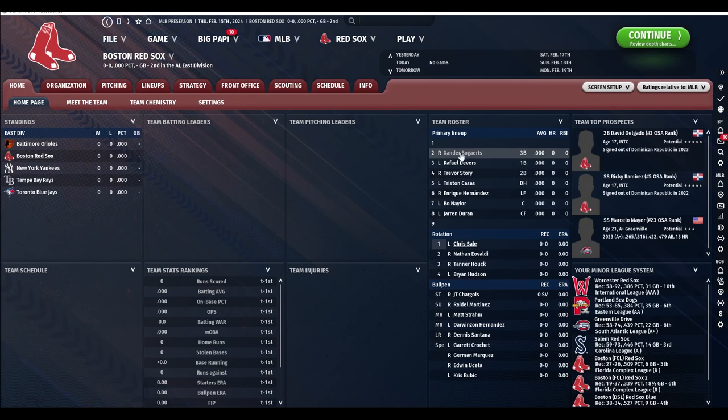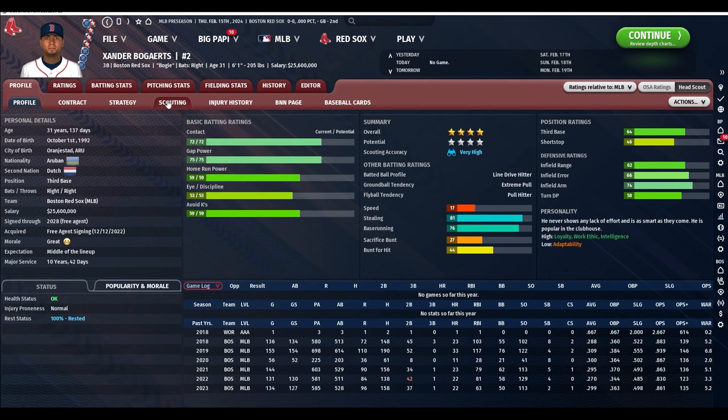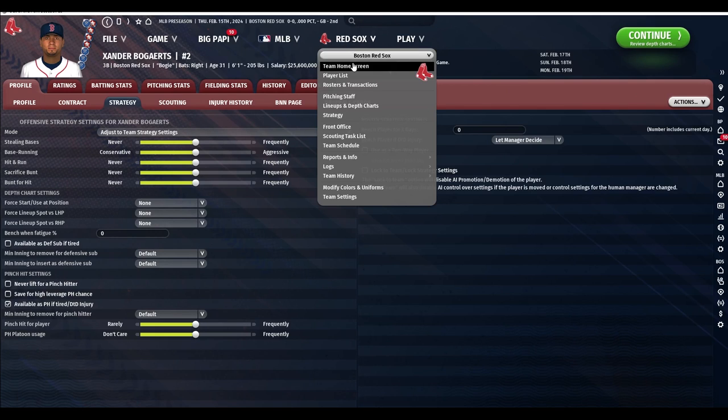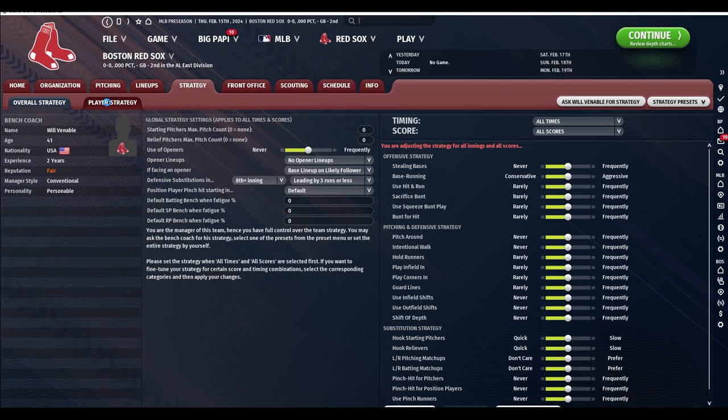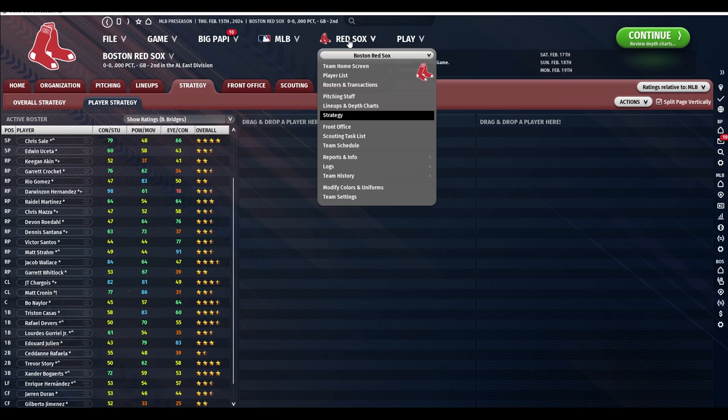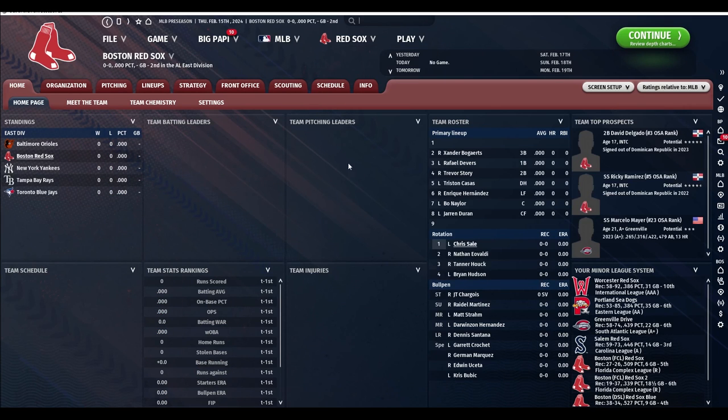We'll take a look at some of the other player settings. You have the ability to access the player strategy page right from their homepage rather than having to go to the strategy menu and then go to the individual player strategy. That just cuts some time out of the process.